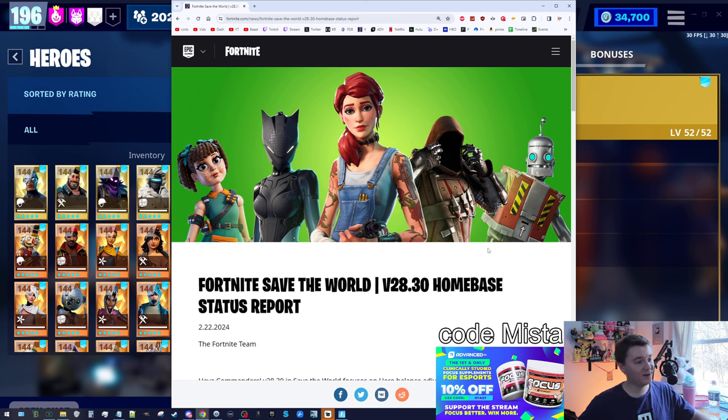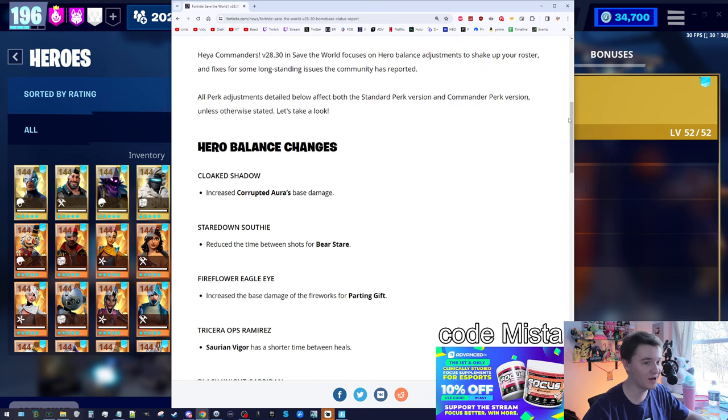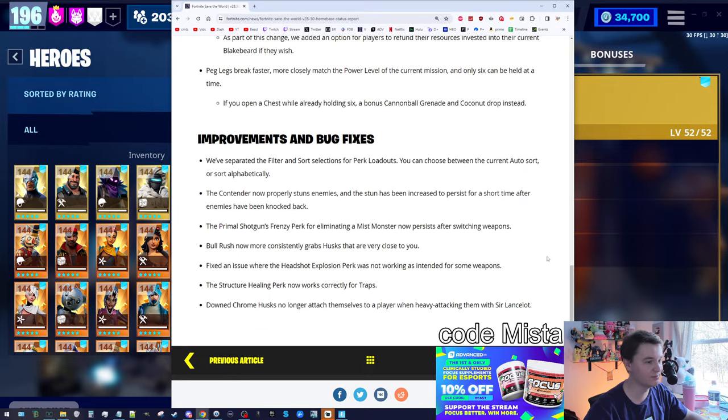It's big update day. Epic tweaked a lot of heroes. Some were really good changes like Cloak Shadow. Some were pretty controversial changes like Blakebeard. I will talk about that entire subject in order, going from top down. We'll talk about Blakebeard at the end, and then there were some bug fixes.